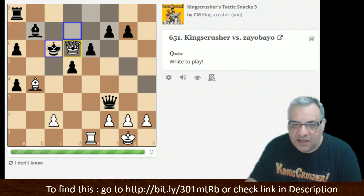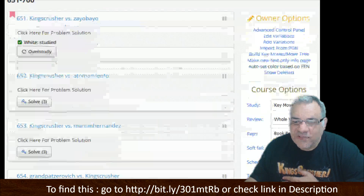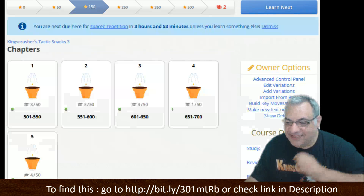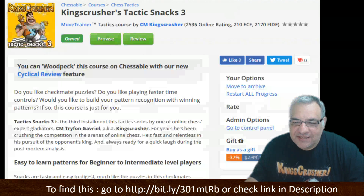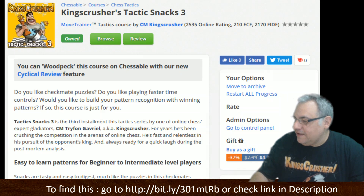If the King comes up here you don't even have to take the Queen — Queen d6 and then mating with Queen c5. Some of them are a little bit trickier, as you've seen, and even I'm stumbling, but it is early in the morning — that's my excuse. I hope you have fun with this. King's Crusher Tactics Snacks Free — check out the other two as well; both have got good reviews above 4.5.